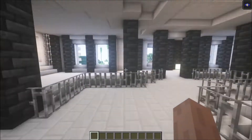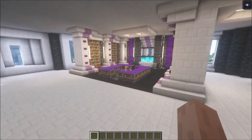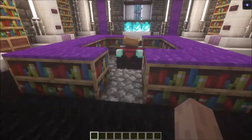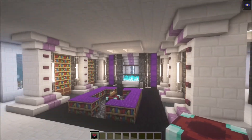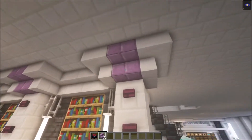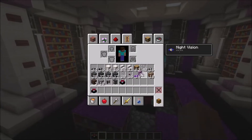Let me quickly show you how it ended up looking. Here we go — this is the room itself. As you can see, this is fully functional. Those are just for the looks, and I think it's a pretty clean design with pretty nice colors. I really love the use of the new blocks.